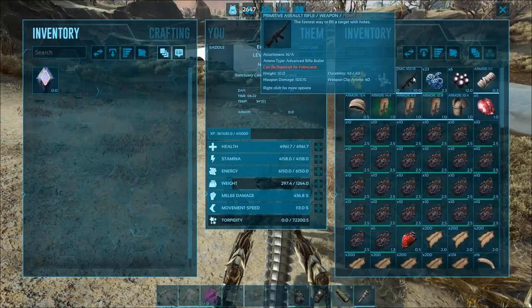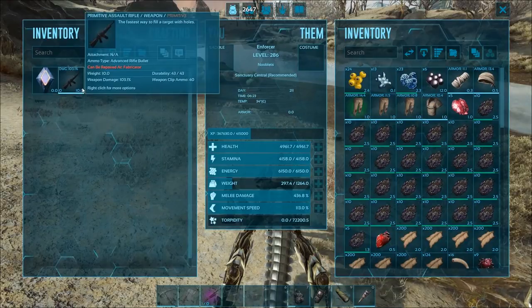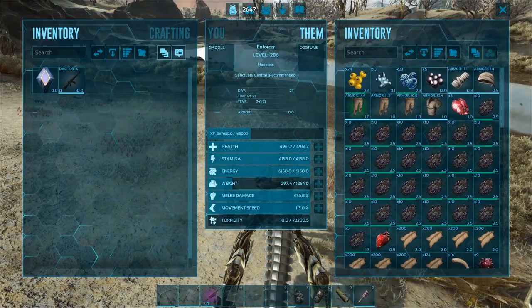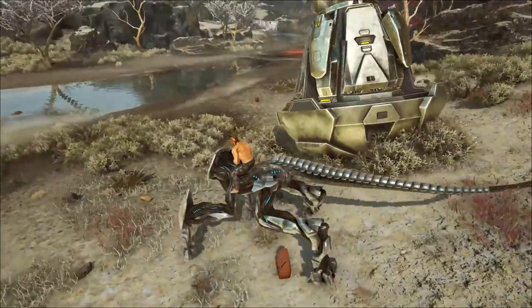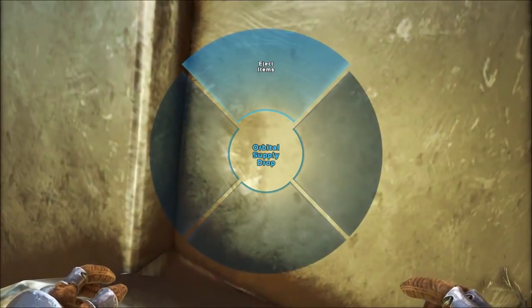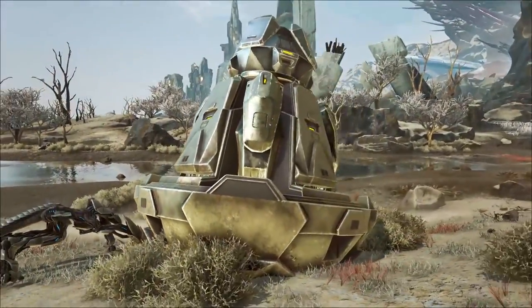I've got loads of stuff - oh, did I pick up a gun? I didn't have that before. Let me eject some items. You ready for a fun pod?